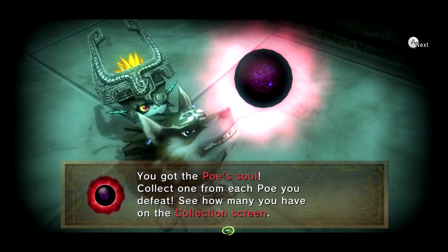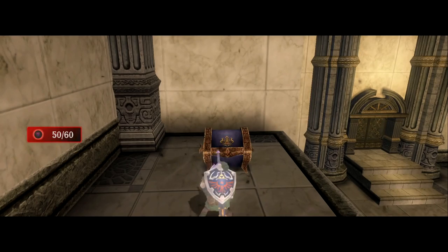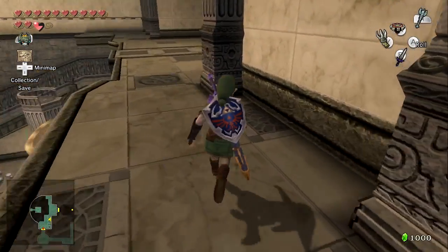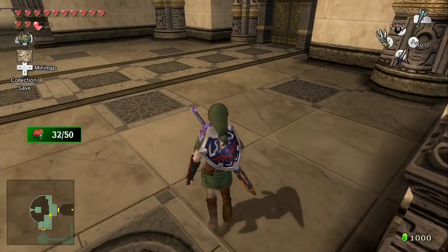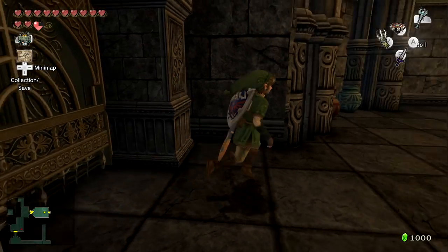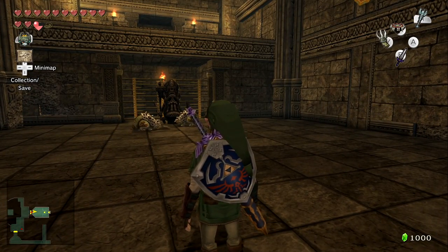You got the Poe soul — collect one from each Poe you defeat and see how many you have on the collection screen. I believe, if my count is at all correct, that is Poe number 50, which means we only have 10 more left. Stamp number 32. It's going to be interesting to see how I can track that on my counter — this might just be one after the other, might not be that big a deal, or maybe I can lower it temporarily.